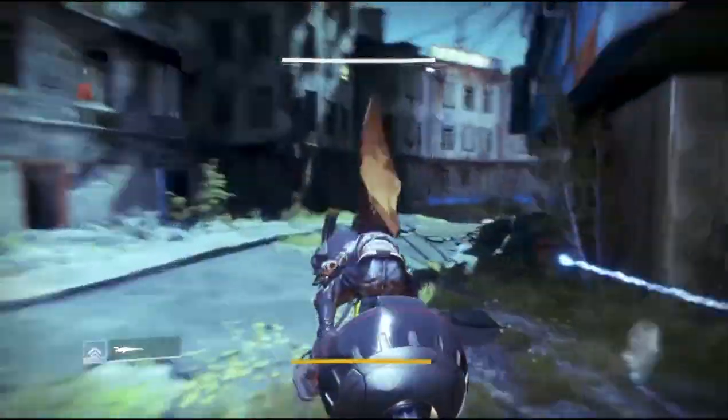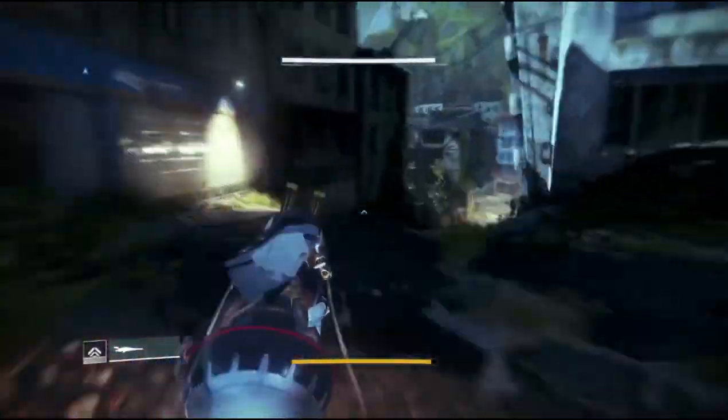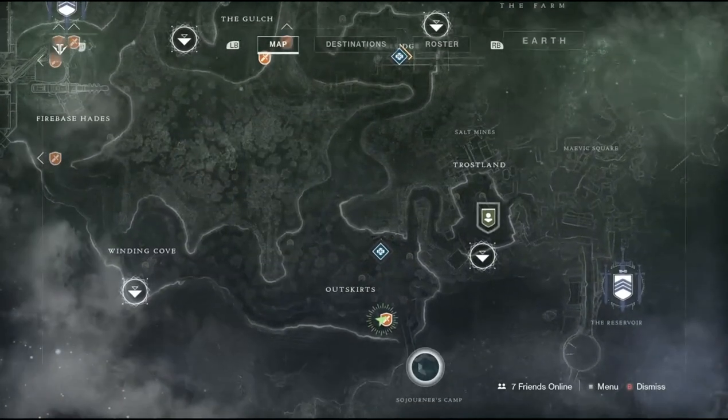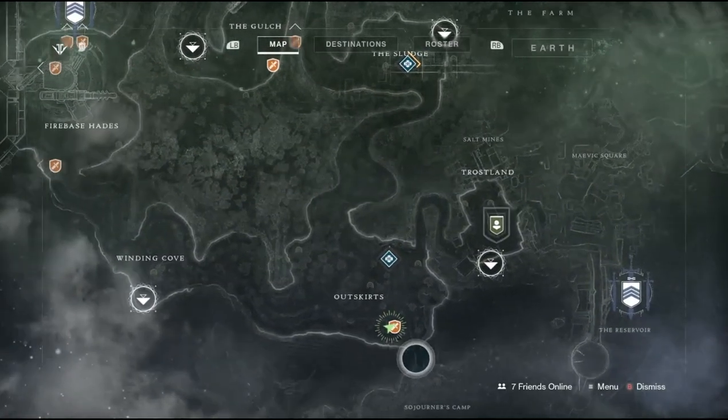The best place to do this will be on the Outskirts on the EDZ. You want to spawn in on Trostland and head over that way, towards the broken bridge in the bottom right corner of the EDZ map.